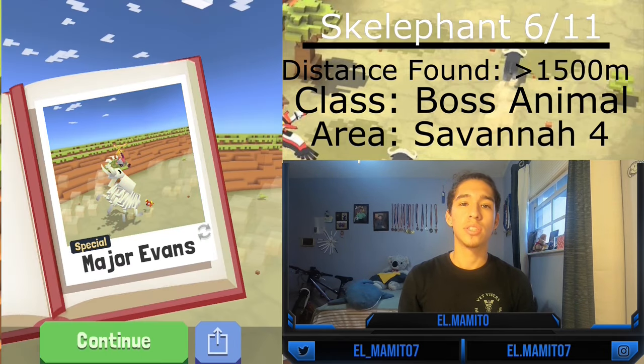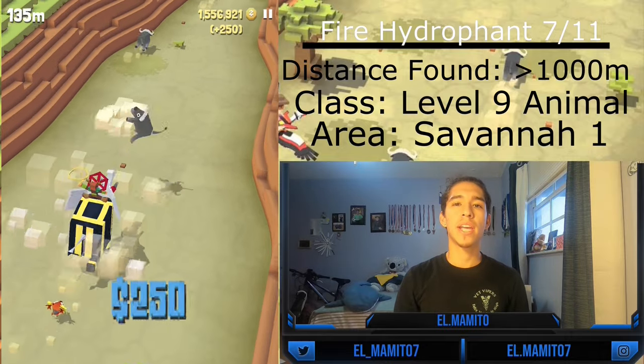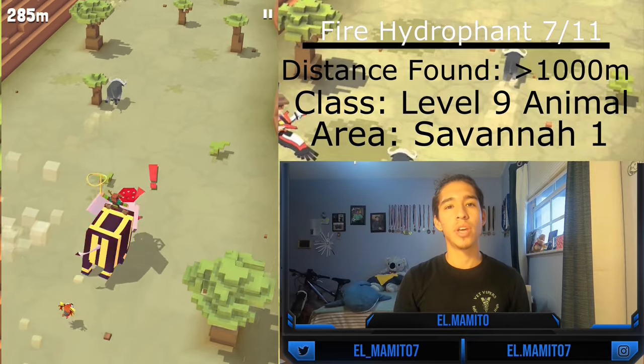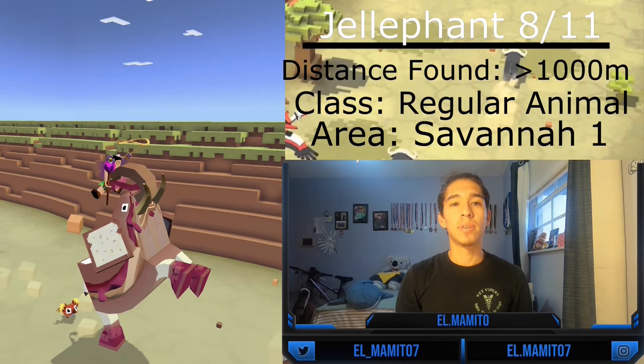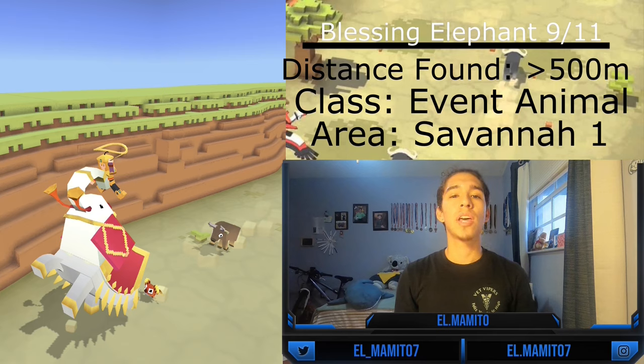The Fire Hydrophant is the seventh elephant and is a level 9 animal — it can only be found after you upgrade your habitat to level 9. After upgrading, you can tame and mate it after 1,000 meters. The Jellyphant is the eighth elephant and can be normally tamed and mated after 1,000 meters. The Blessing Elephant is the ninth elephant and is an event animal.